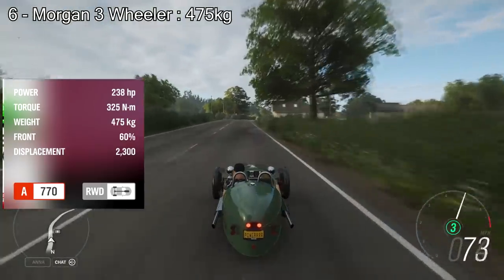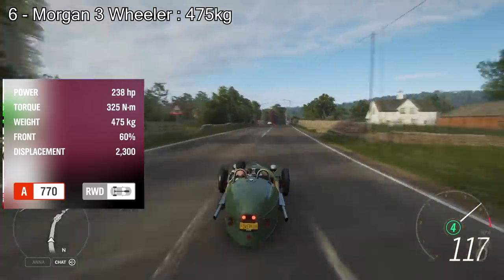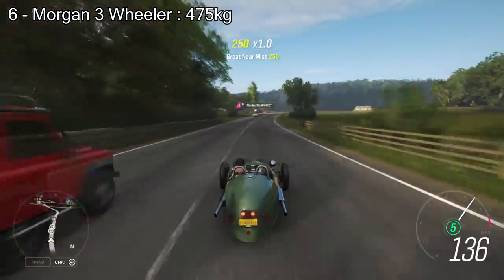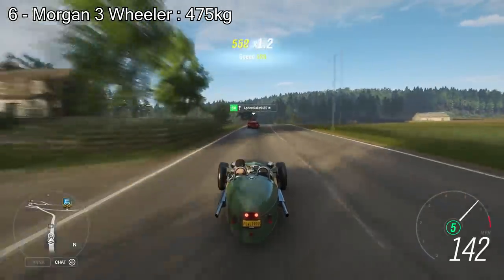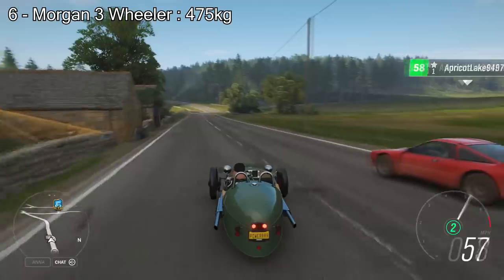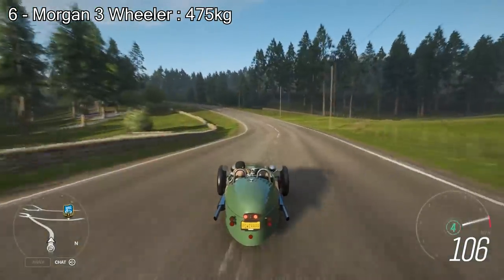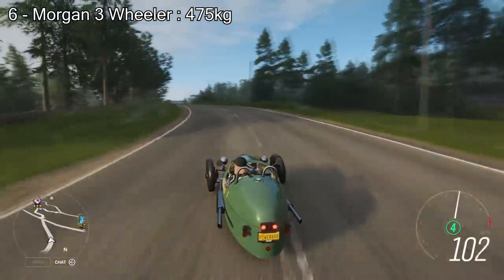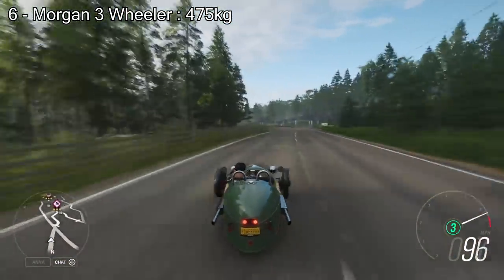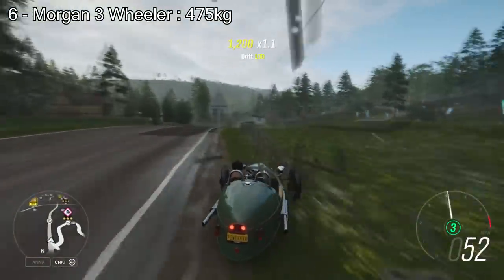Next up in 6th place we have the Morgan 3 Wheeler, which weighs 475kg. You can get 238hp out of it. I honestly thought I'd be able to make it a little bit lighter because of how small it is, but it was inevitable this was going to be on the list because it's a small car with 3 wheels and weighs 475kg. It's a bit difficult to drive, a bit slow, but nevertheless it's one of the lightest cars in the game.